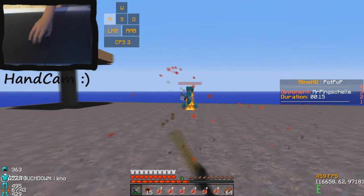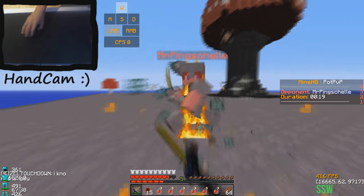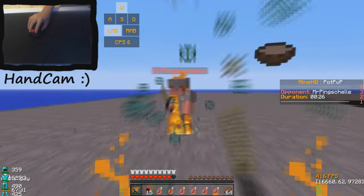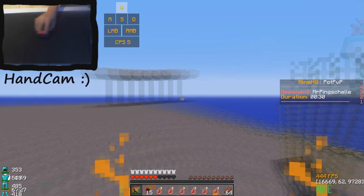Oh, combo! Bro, you can't even touch me — I have superpowers that you don't have. I can even click like this and get combos on you.